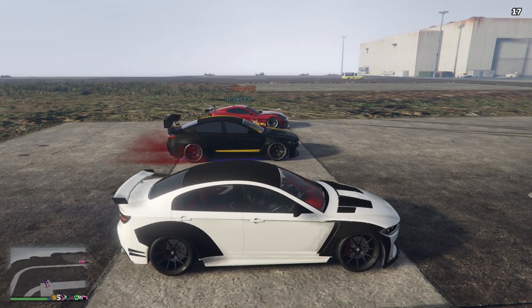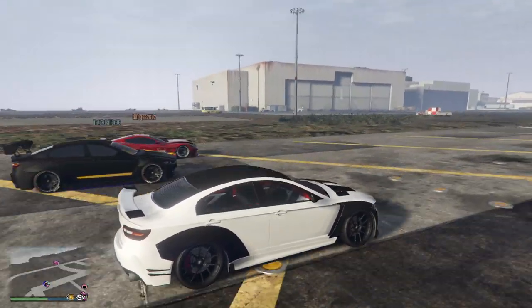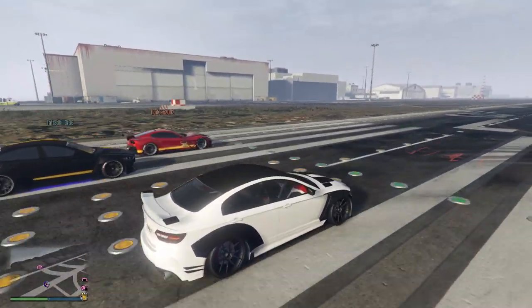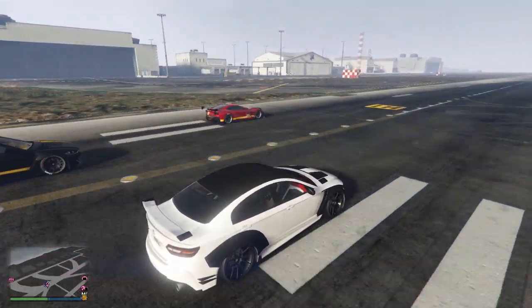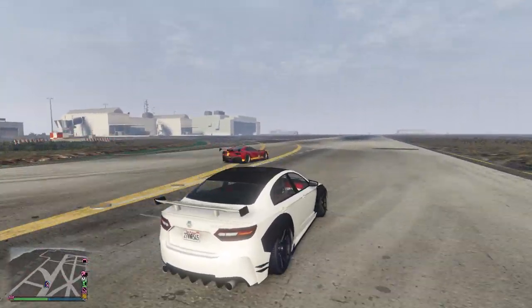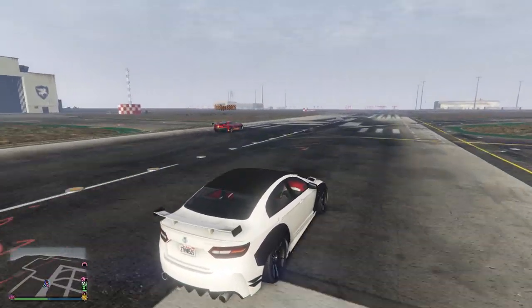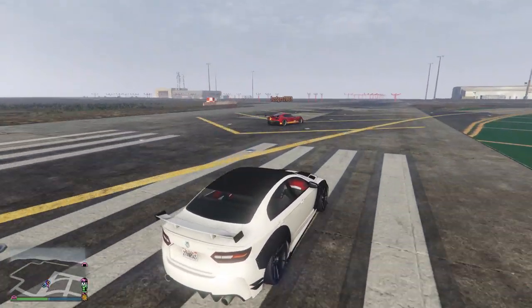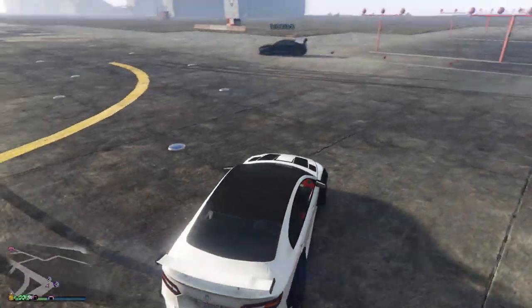So we got two Jugulars, both with the same upgrades, and we got an Italia GTO. Obviously the Italia GTO is gonna beat us. As you can see we're all keeping up with each other — it just depends on who gets the best start. This is just the practice run showing you how the cars run. That is the normal race. Now we're gonna go ahead and do the speed glitch.